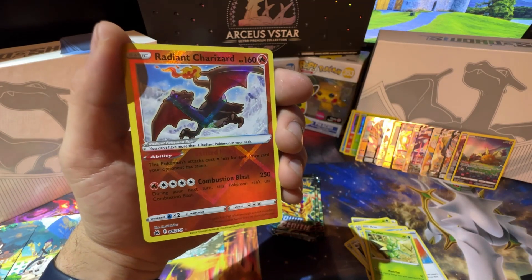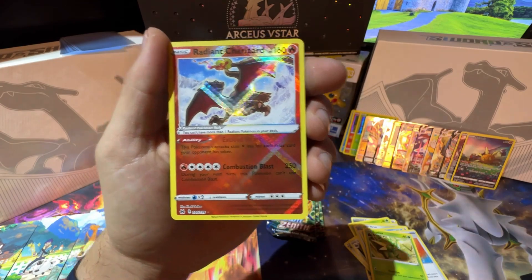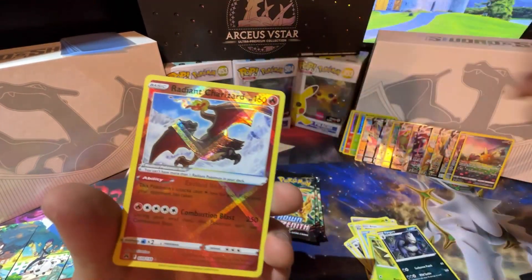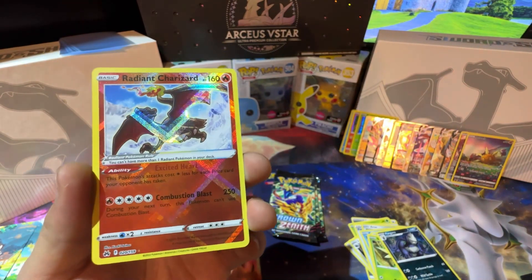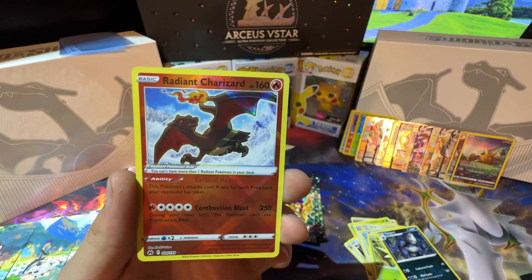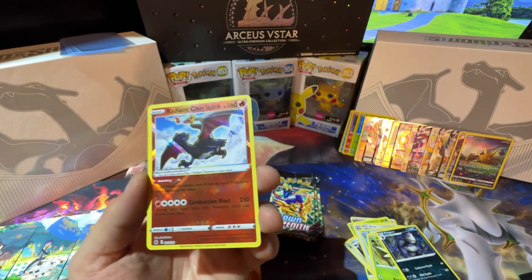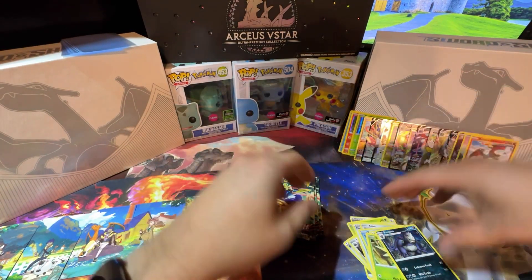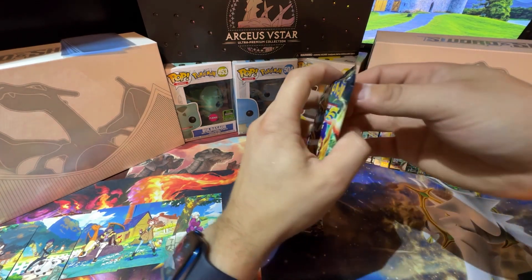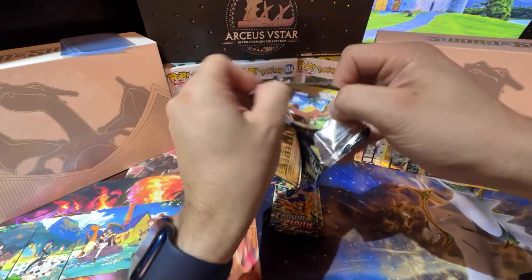We got the Fusion Strike Ten — the shine on this is beautiful, goodness gracious. Beautiful card. And the Pangoro — look at that beautiful card. For those of you who don't have this card, I recommend you get it because it is beautiful in person. Look at the shine!